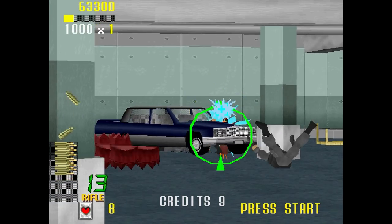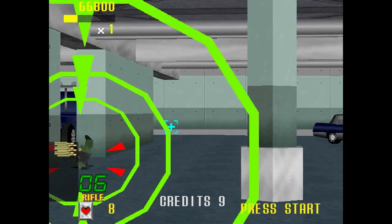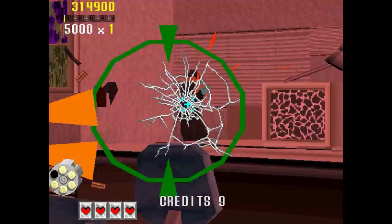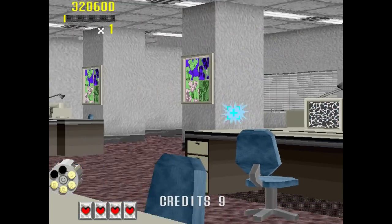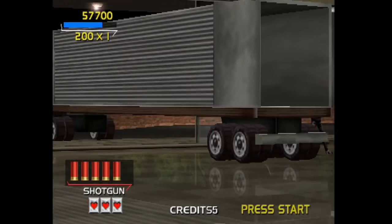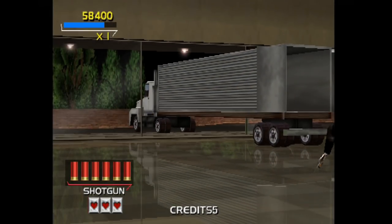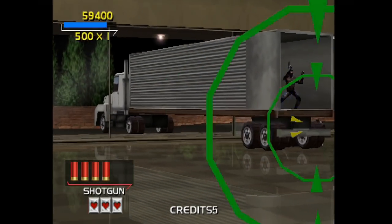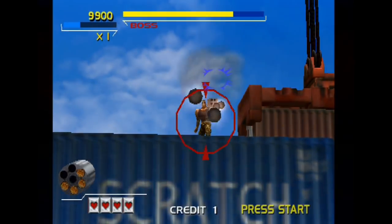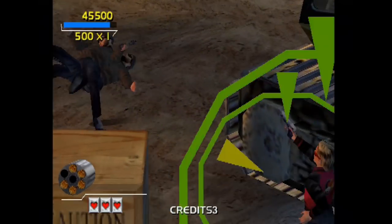The only thing that kind of annoys me about the PC port is how you have to press the right mouse button twice to reload instead of just once. But otherwise it controls surprisingly well with the mouse, and the wind-up time with enemies before they shoot kind of circumvents the fact that you're not using a light gun. If you're playing the Elite Edition on the PS2 with the gun con, you can even reload by pushing down on any one of the controller's buttons — ideally the one on the bottom of the handle to make reloading even easier and almost instantaneous.